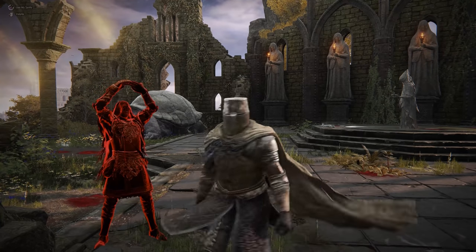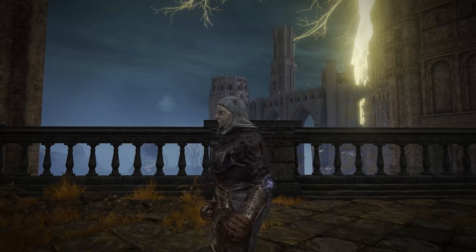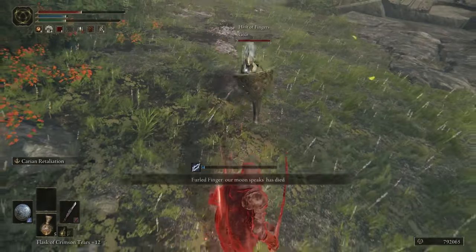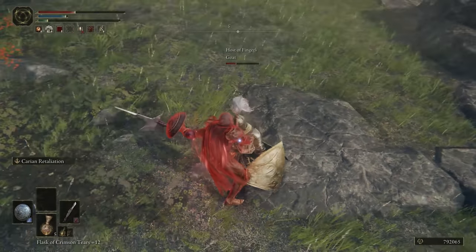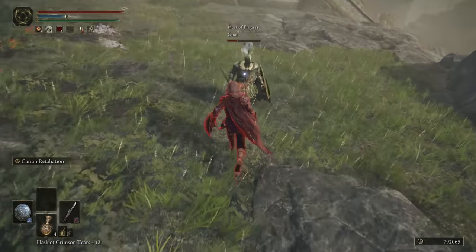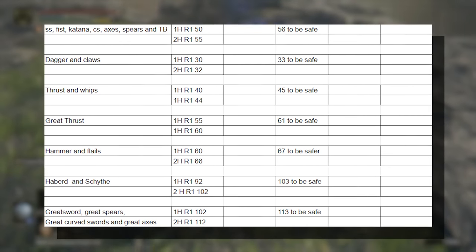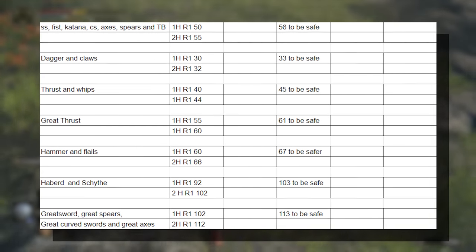The weapon classes that do 50 and 55 poise damage are Straight Swords, Katanas, Curved Swords, Axes, Fist Weapons like Dexterity fists, Spears, and Twinblades. Twinblades are the special cousin here: while the one-handed attack does 50 poise damage, the two-handed attack consists of two hits — the first does 20, the second does 35, adding up to 55. Daggers and Claws do 30 one-handed and 32 two-handed. Thrust Weapons and Whips do 40 and 44 poise damage.